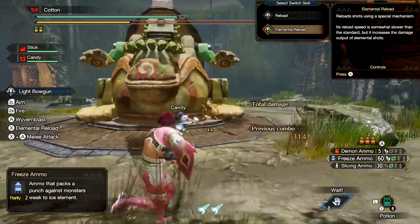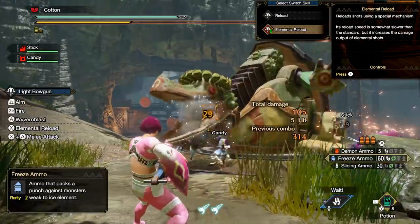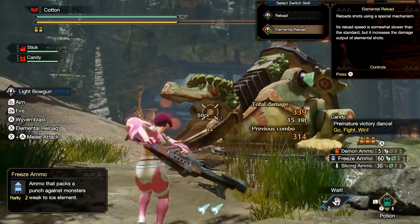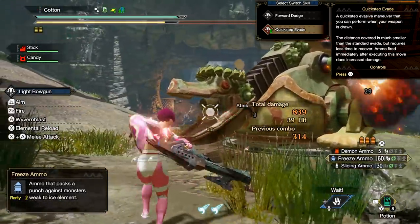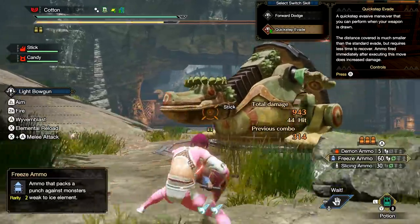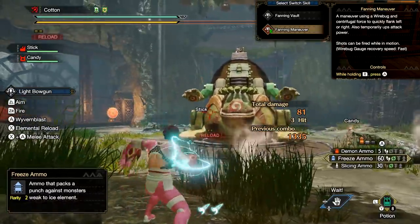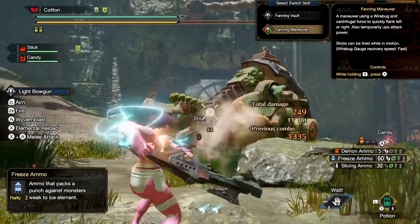Moving on to the ranged weapons, starting with the Light Bowgun. Their first switch skill is Elemental Reload, which replaces your regular reload with a slower reload that increases the damage of specifically elemental shots. Your second switch skill, called Quick-Step Evade, replaces your normal high-distance covering evade with a shorter-distance hop that also powers up any shots fired directly after charging. Your third switch skill replaces your Silkbind Fanning Vault with Fanning Maneuver, which sends you flying horizontally from the monster while also temporarily boosting your attack power.